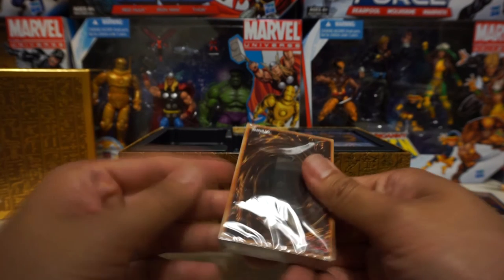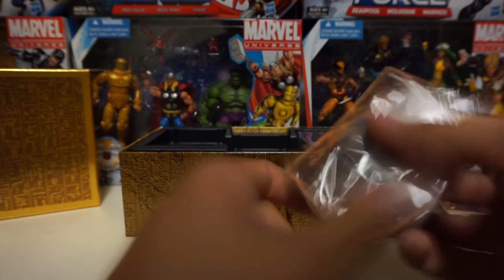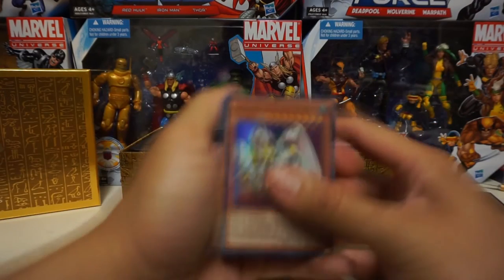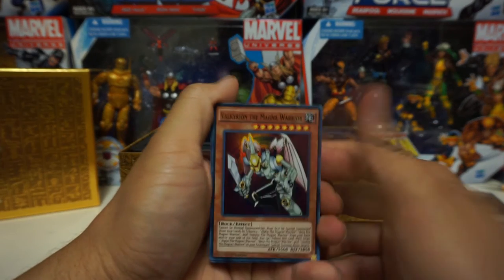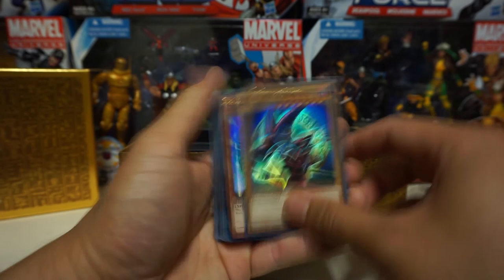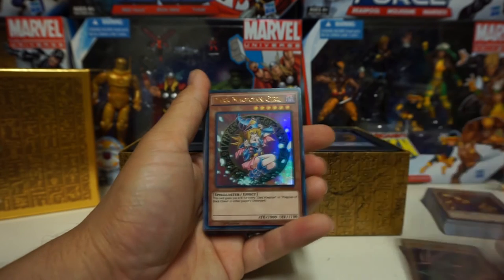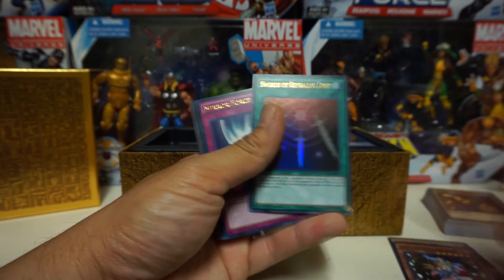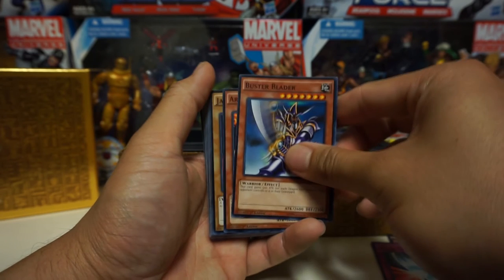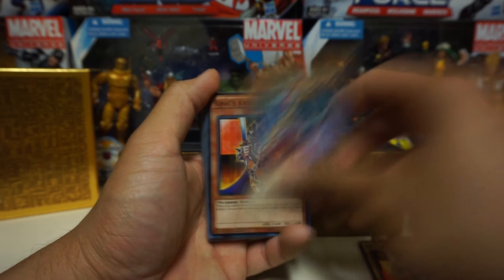Now we'll start with the Battle City deck. Alright, we have Valkyrion the Magna Warrior, the Dark Magician in his red artwork — pretty shiny — Dark Magician Girl, Swords of Revealing Light, secret rare Mirror Force, Buster Blader, Archfiend of Gilfer, Jack's Knight, Queen's Knight, King's Knight.